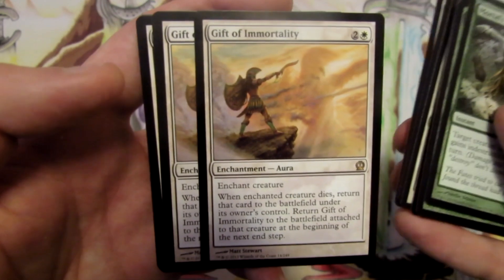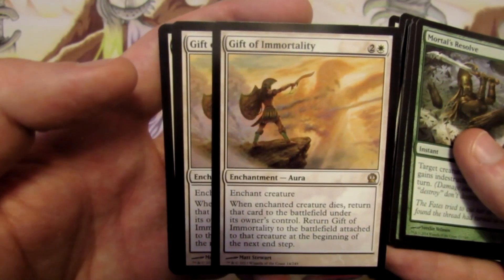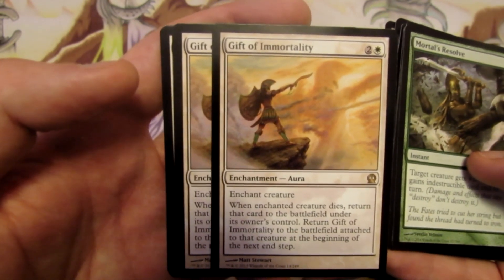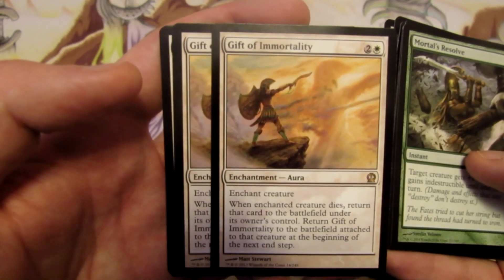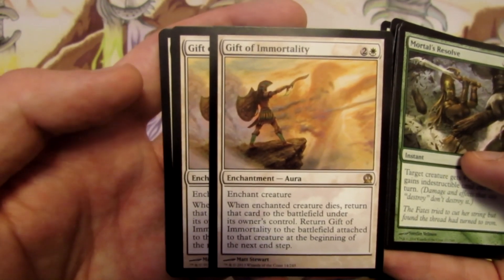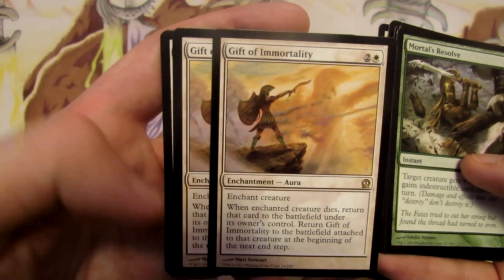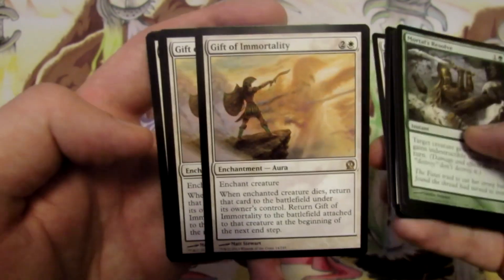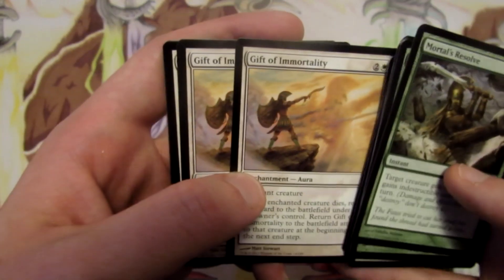We have two Gift of Immortality, again for decks using a lot of removal or board wipes. We enchant our creature with this aura, and whenever the enchanted creature dies, we return that card to the battlefield under its owner's control and return Gift of Immortality attached to it at the beginning of the next end step. So as long as our opponent doesn't have two ways of destroying our creature in the same turn, we get our creature back with Gift of Immortality still on it.